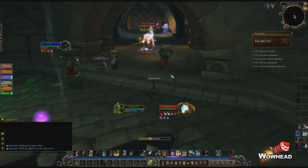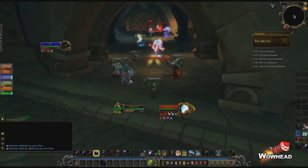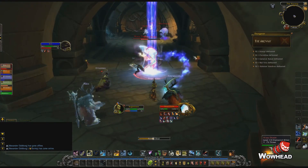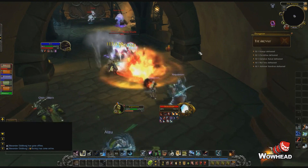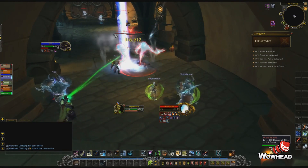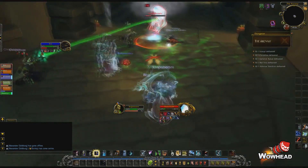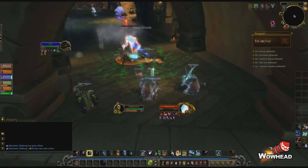The next pack you encounter will be a bit more challenging if you miss interrupts and it is healing intensive. They'll leave a debuff on multiple players absorbing healing and they'll also cast Face Breach, which will do a lot of damage to anyone standing within 40 yards of them, so you need to interrupt this cast.